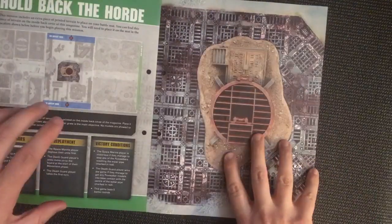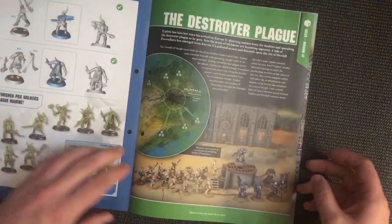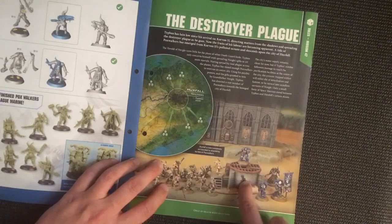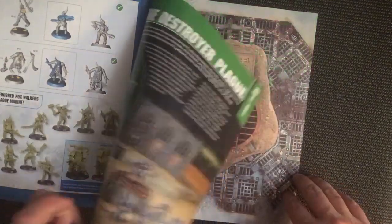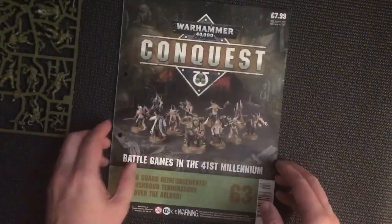I quite like the printed terrain — it looks quite interesting. But I actually really like this photo of a physical version of the water grate terrain, and I might have a go at making that up myself because it looks pretty cool. But yeah, very good — solid issue overall.